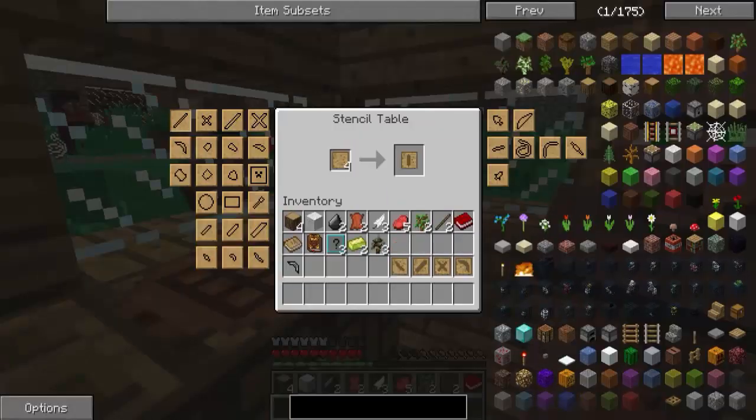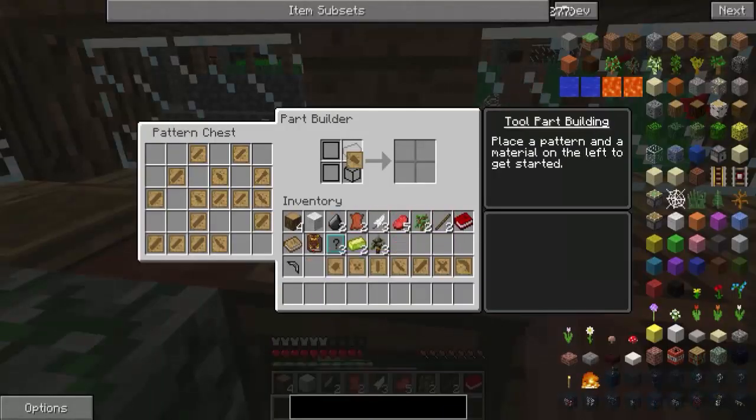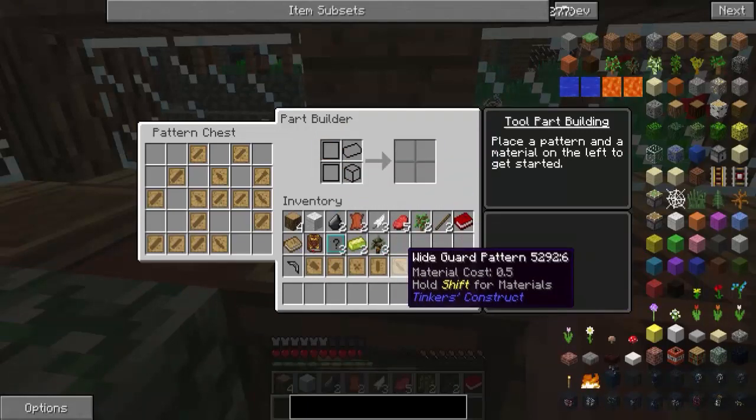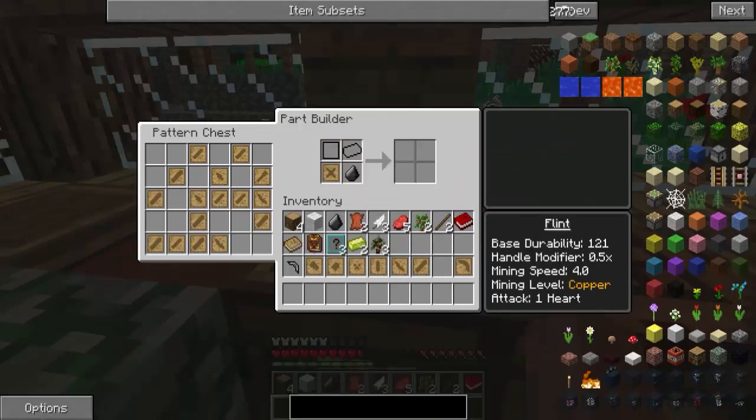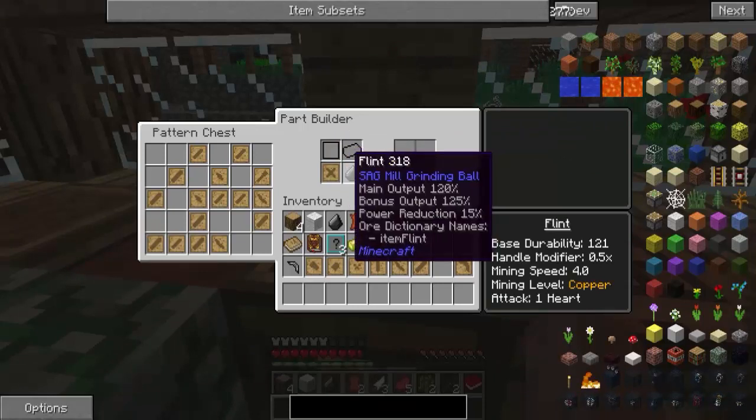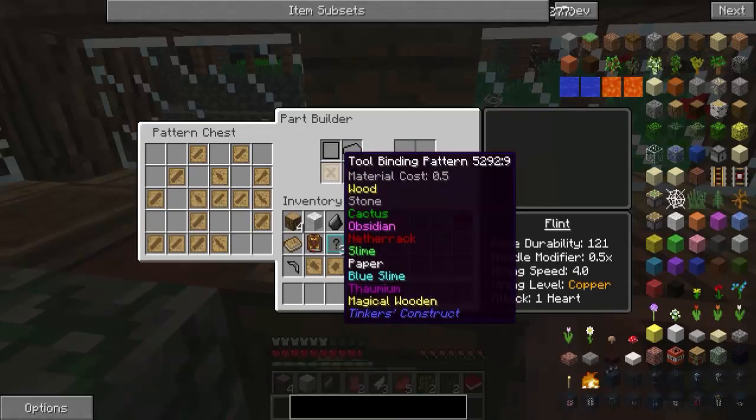So the Tool Rod is... Now I can only do this — I do the Shovel Head. By the time I did this, I'll do this pattern. I have a kill-off which must be a Tool Rod. I have a Tool Rod and I have gun... but I can't do it with full material — I can't do it with flint? Wood, stone, cactus, obsidian, dragon, slime, paper... I can't do it with flint!